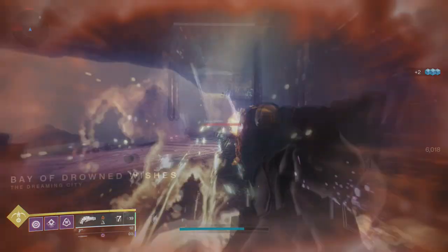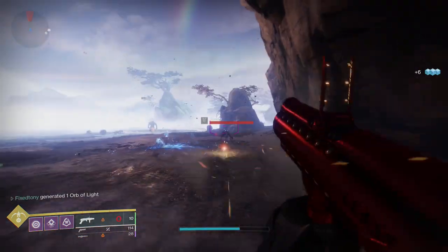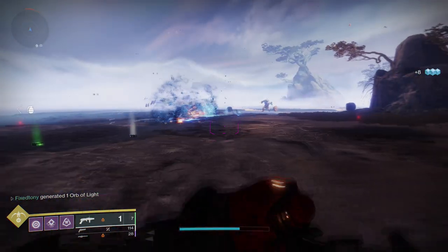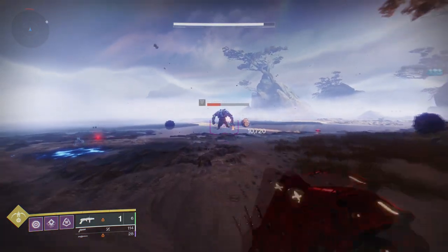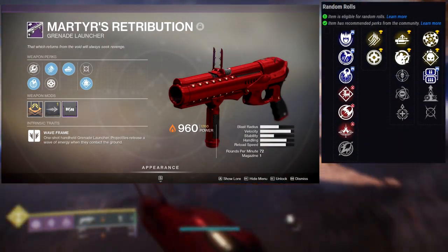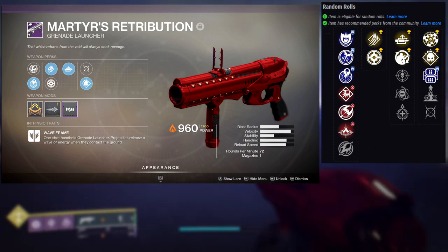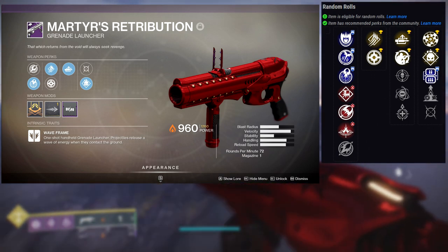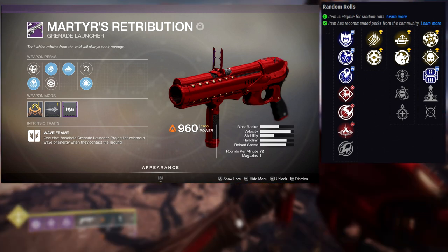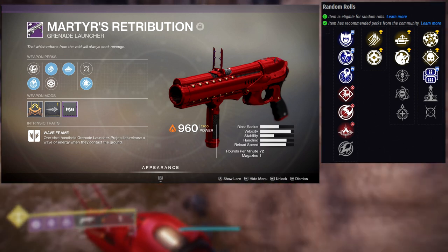The next one is Marty's Retribution. I think I got the god roll on this one, which in my personal opinion is Auto Loading Holster with Demolitionist. The perks: first row is Auto Loading Holster, Field Prep, Threat Detector, Genesis, and Underdog. Second row is Rangefinder, Demolitionist, Lead from Gold, Elemental Capacitor, and Moving Target. I ended up getting one with Auto Loading Holster and Demolitionist, and for me that's probably the best roll you can get — though you could also get Lead from Gold.